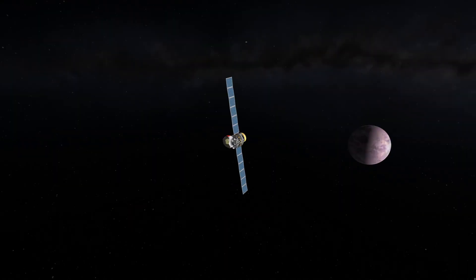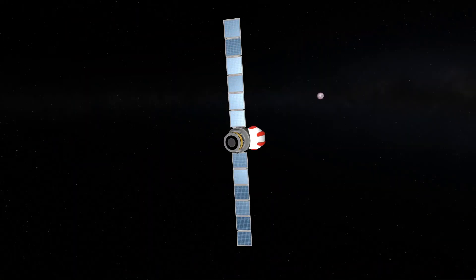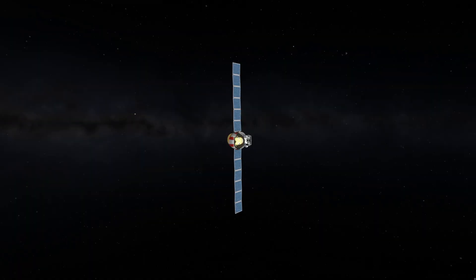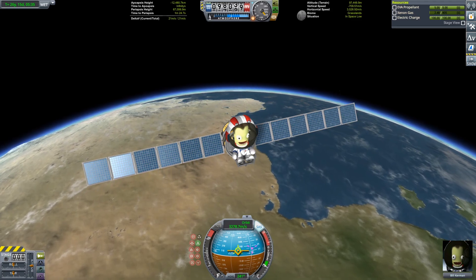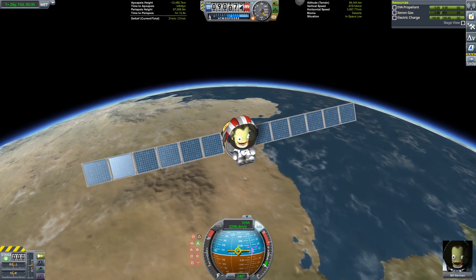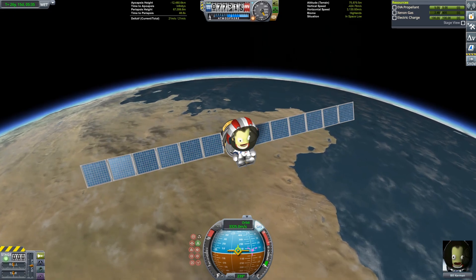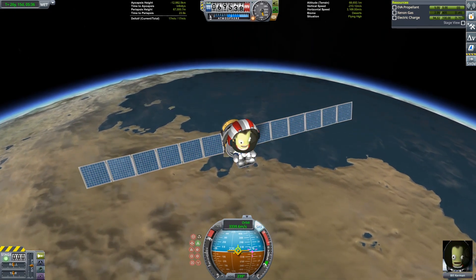Our gravity assist route back to Kerbin is a reversed version of what we did to get to Moho — two assists off Eve with one Kerbin assist in between before our final return. Our injection maneuver into captured Kerbin orbit is going to be a combination of aerobraking, the very last of the ion fuel, and use of the EVA pack. I can then aerobrake down to a low Kerbin orbit.